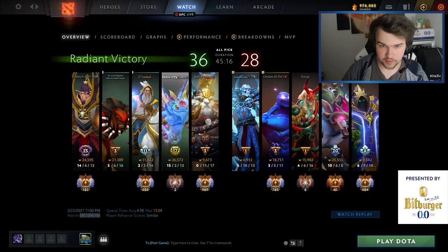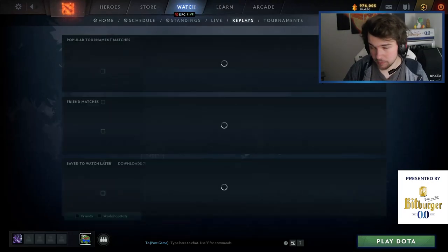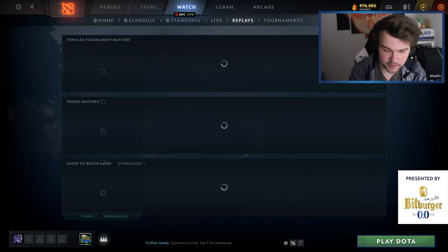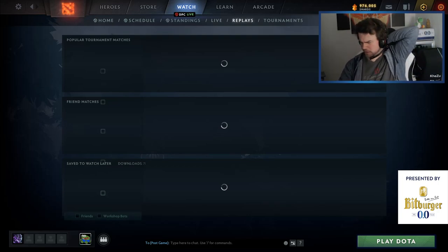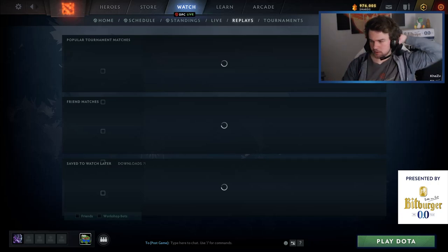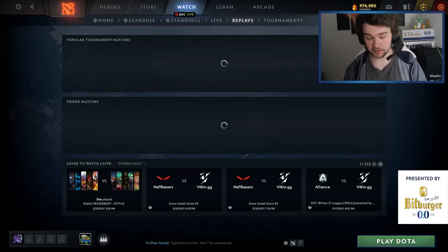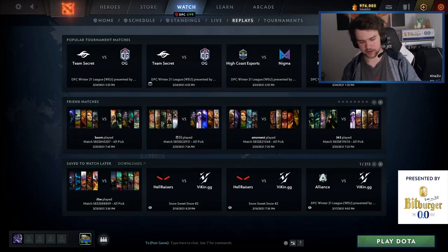I'm going to show you a quick item build that Topson has been going for — pretty much the same as what I've done in this game, so I'm basically copying him. He played against Nigma and also against me in Viking not too long ago with a similar build. He should have altered it slightly but it was still very good — along the lines of E-blade, Octarine Core. If they don't have orchids or silences, that build can be good, but perhaps you can go E-blade into Lotus Orb and suddenly you're very tanky.